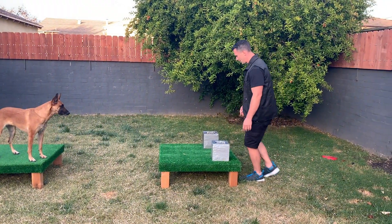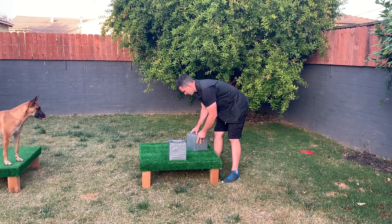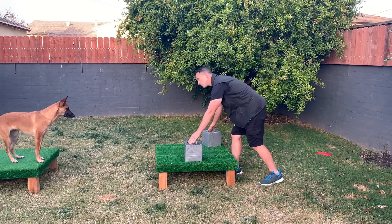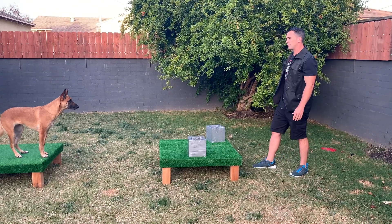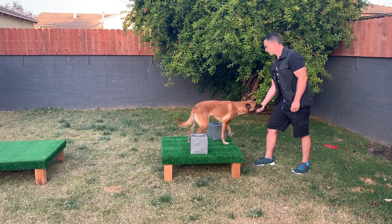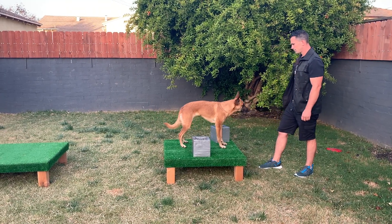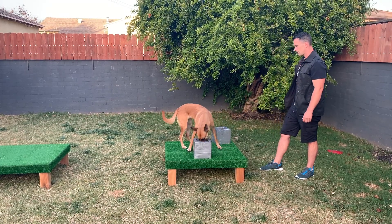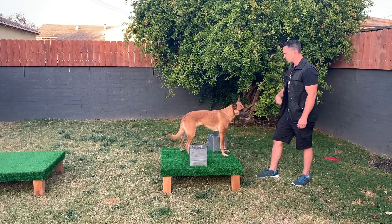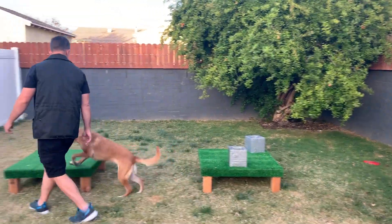Now we're going to move them around again. Act like I'm placing food in each one. Again we're only going to mark and reward when she places her head into the correct cinder block. Search. Free. Free. Free. Free. Free. Free. Very good Ari. Come here baby. Climb. Excellent.